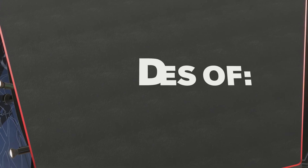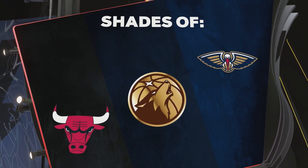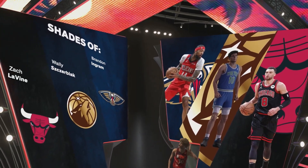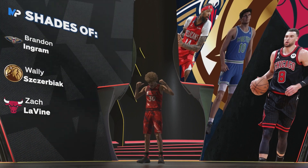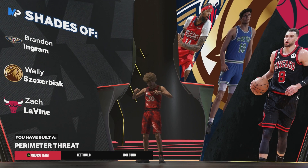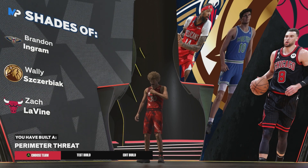We'll see the shades of on this build and the name of the build. The three players are Brandon Ingram, Wally, and Zach Levine, and the shades of is a Perimeter Threat. If you enjoyed this Jason Tatum build, consider subscribing, and I'll see you in the next one.